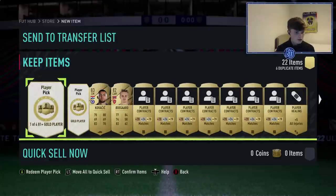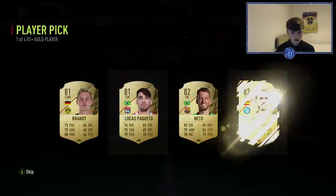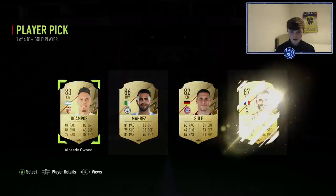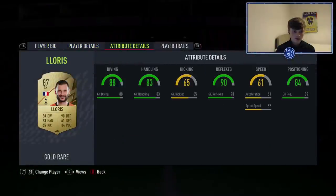In the player picks we get one of four 81-plus rated players. That's a pretty dead pick — I'll go for Fabián, just for the rating. Then for the other pick we've got Mares or Lloris — do I take Mares or Lloris?